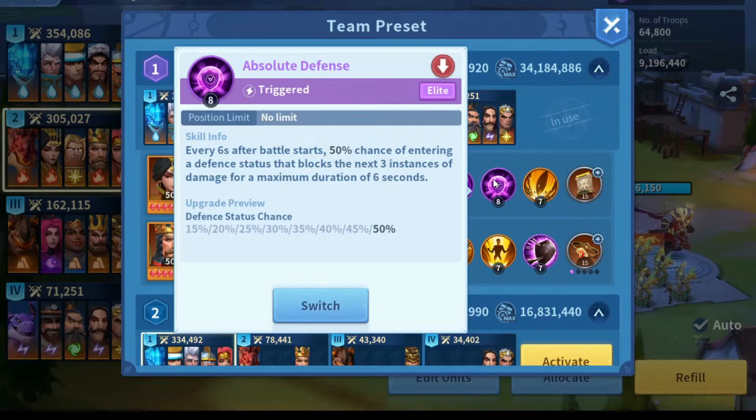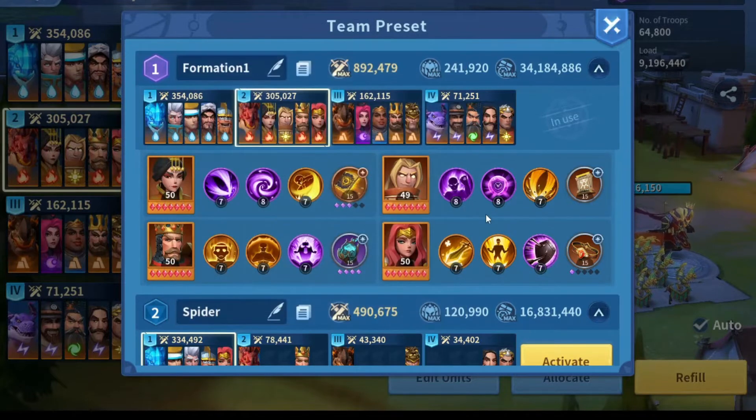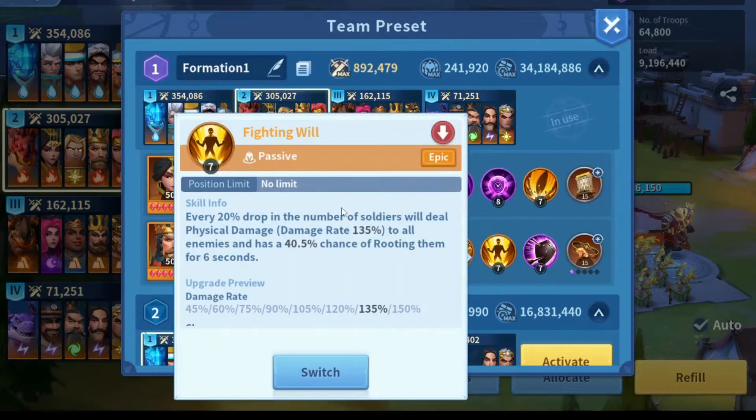I'm using absolute defense to protect Gilgamesh — it blocks a lot of damage sometimes. I remember a fight when it blocked up to 12 million damage, so it's very important to keep Gilgamesh safe since he's the main damage dealer. I'm using physical shield on Hippo.